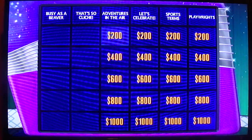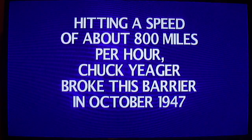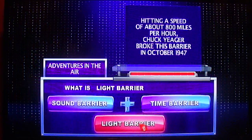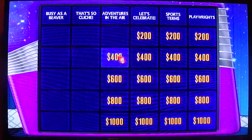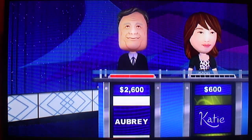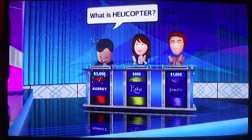Player 3, back to you for our next selection. A speed of about 800 miles per hour — Chuck Yeager broke this barrier in October of 1947. What's the sound barrier? Player 1. That's correct. Adventures in the Air for $400. In 1907, Paul Cornu became the first man to fly freely in one of these horizontally rotored aircraft. What is a helicopter? Yes, Player 1. You are correct.